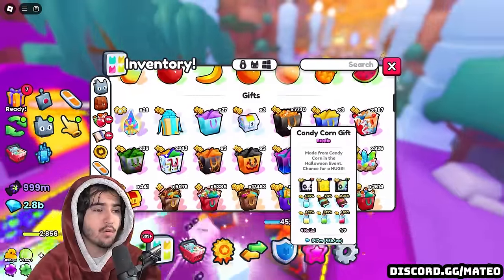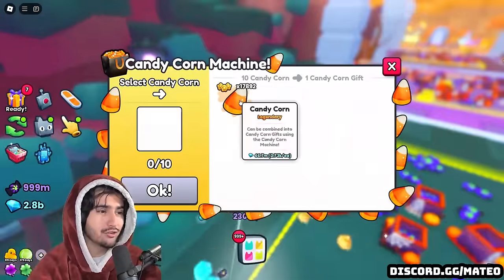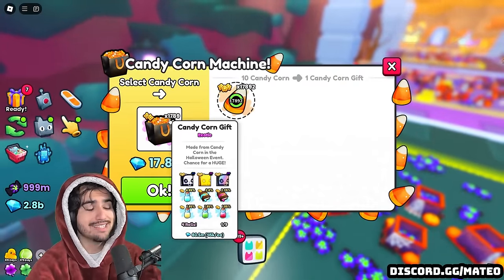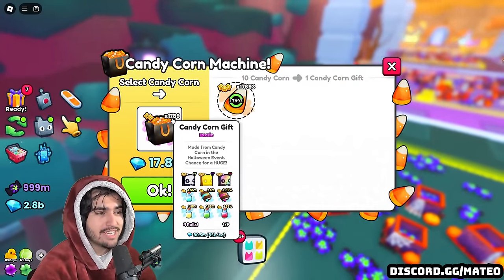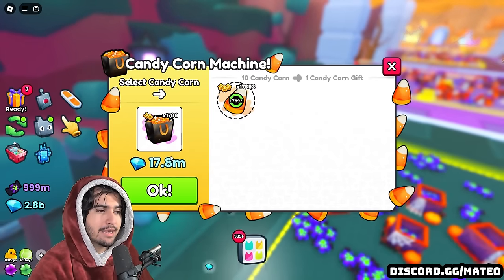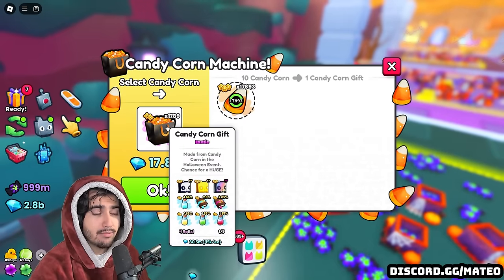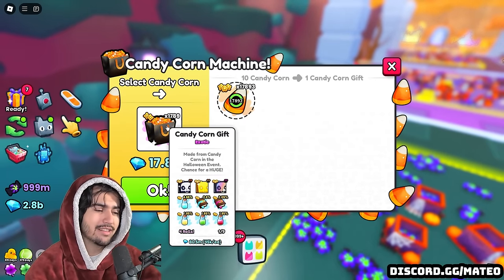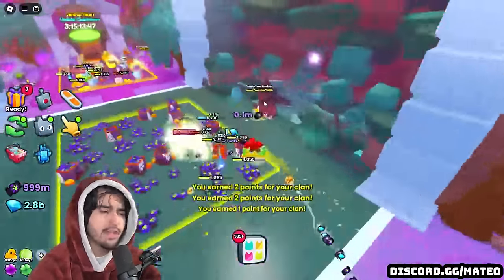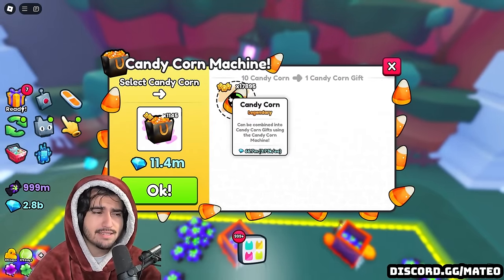If I go into my inventory, you guys will see I have over 7,000 candy corn gifts. And if we go back into the machine, you can see I have over 17,000 of the candy corn, which means that I can make around 1,700 of these gifts. Now these are valued at around 80 million diamonds, but it's going to take 20 million or so to actually make them. So if I did go ahead and sell these, I would really only be making about 60 million — but that is still quite a bit, and these candy corn only took me about five or six hours of grinding.